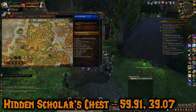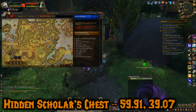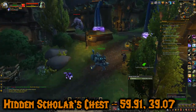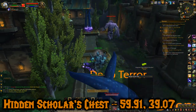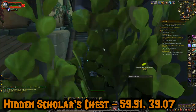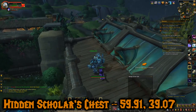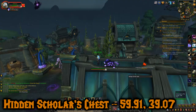Chest number six is not too far from the last one. This is the Hidden Scholar's Chest at 59.91, 39.07. It's on the roof of a building at Sage Hold. You get on the roof by going around the back — there are stairs kind of blocked by a tree. And there it is, the Hidden Scholar's Chest, which had some gold and war resources.